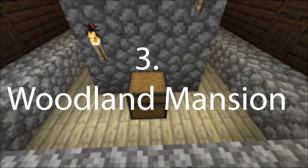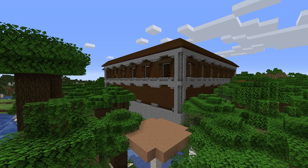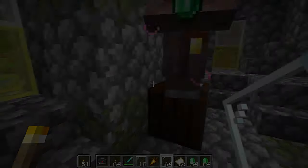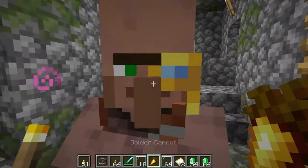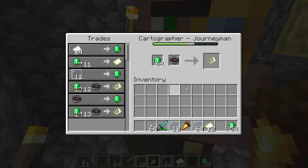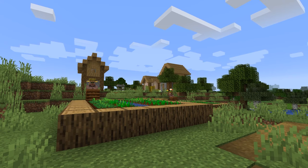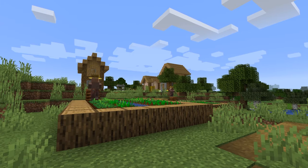Number 3 is the woodland mansion chest. The woodland mansion generates far from the spawn point. To find it, you can buy a woodland explorer map from a cartographer villager. The job site block for the cartographer is the cartography table. The cartographer will sell you a woodland explorer map for a compass and 14 emeralds at the journeyman level, which is the third level. To get to the third level you will have to trade with the cartographer to level them up, unlocking two trades at each level.